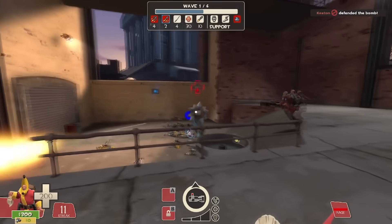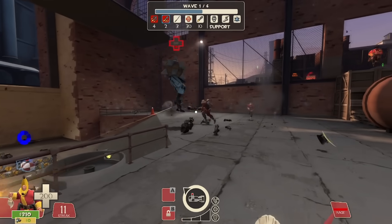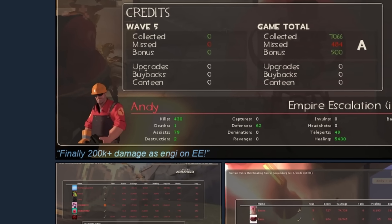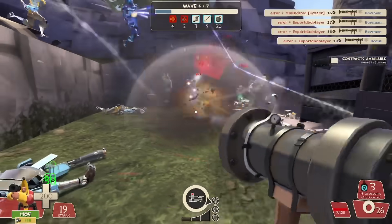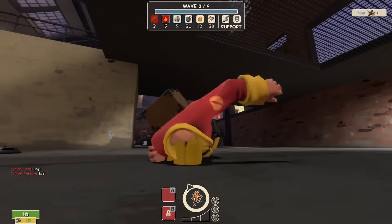This tier list is gonna be based on how a group of average skilled randoms will perform against them. I understand that high-tour Harry with his 17 australiums and profile plastered with damage screenshots probably won't find this video all that accurate. But for everyone else, enjoy the ride. It's time we sort out which robots are a piece of cake, and which ones will end you quicker than a diet of nothing but cake.